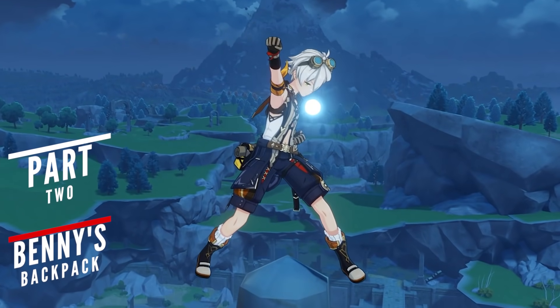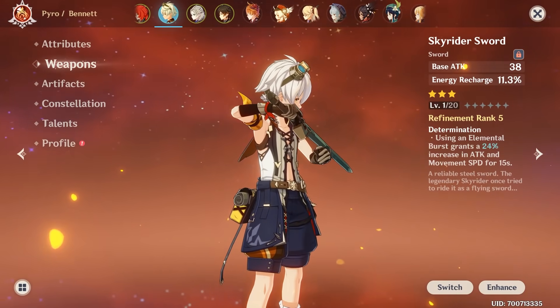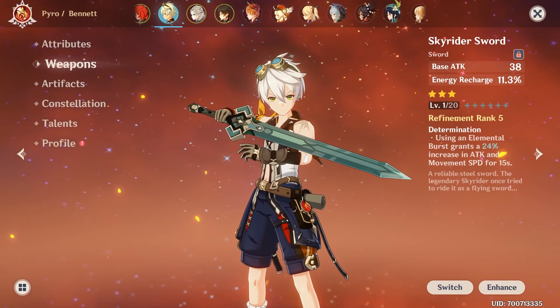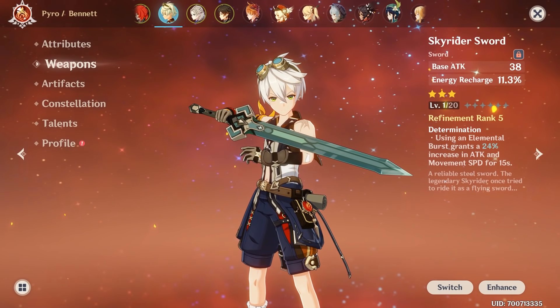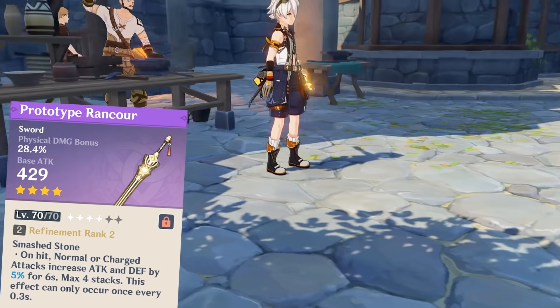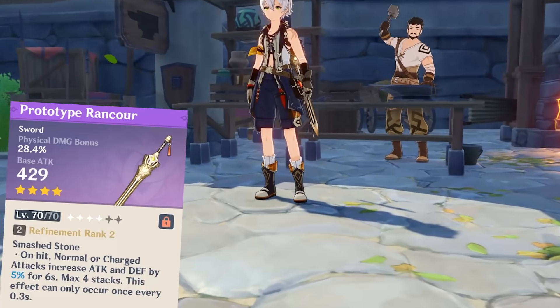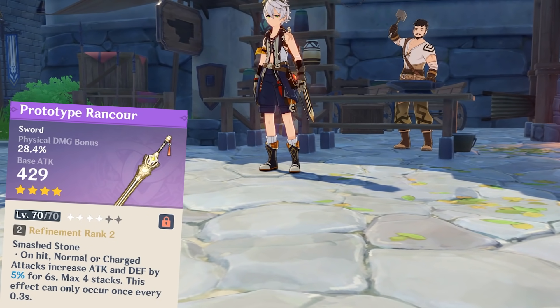When it comes to building a good Bennett, there are a couple of very strong choices you could go for. If you're just starting out, then probably the best weapon for Benny would be the Skyrider Sword, which will serve you well until level 60, and should then be upgraded to a higher rarity weapon. If your next upgrade is lacking any good 4-star weapons from the wishing system, then crafting the Prototype Rancour is your best bet, since it has a pretty high base attack and gives a better boost for your team.